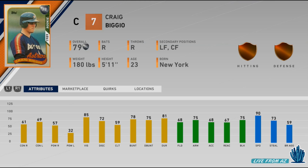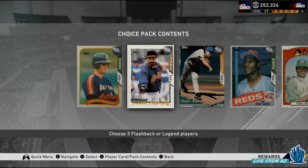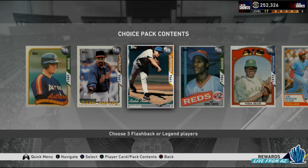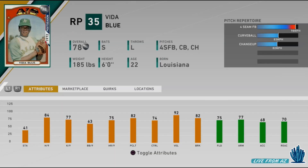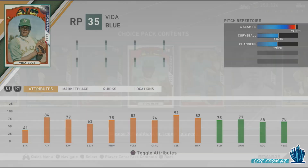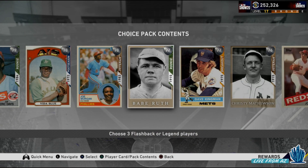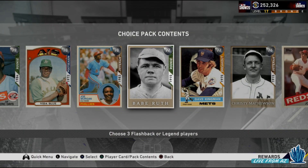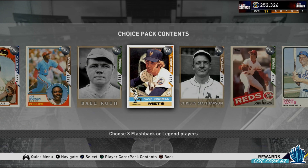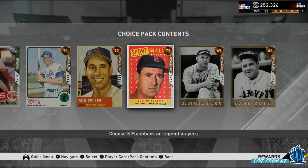A 90 speed Craig Biggio as a primary catcher — that is absolutely insane, and he will have the catcher secondary. Then we have some other cards: a reliever Vida Blue, which is pretty interesting. He has a very disgusting windup with 41 stamina. We have a lot of cards — Babe Ruth, this one is a pitcher rookie version. XP is going to work very similarly to last year; tiers and everything in the XP reward path will work exactly the same.